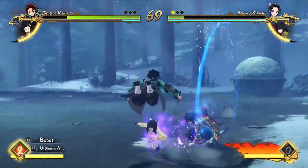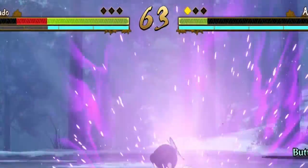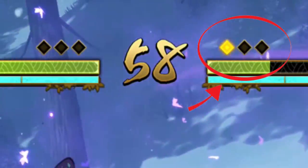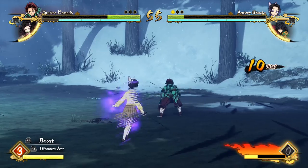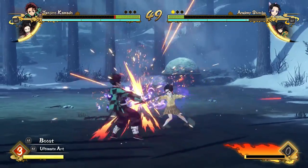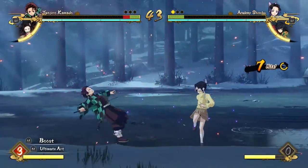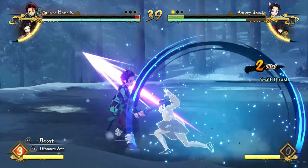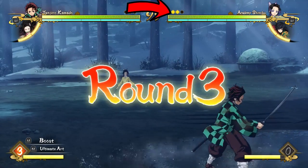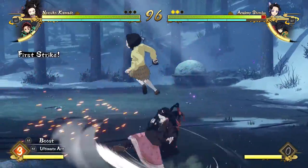Rule number three is that every character you play as only has two lives. What counts as a life? Every match consists of three rounds on a first-to-three basis. So your two lives are going to be two rounds — not two whole matches, just two rounds within one match. If you lose two rounds at any given point, you're done with that character. For example, if I'm in my first match playing Tanjiro and I lose two rounds, I use up my two lives and I can no longer use that character.